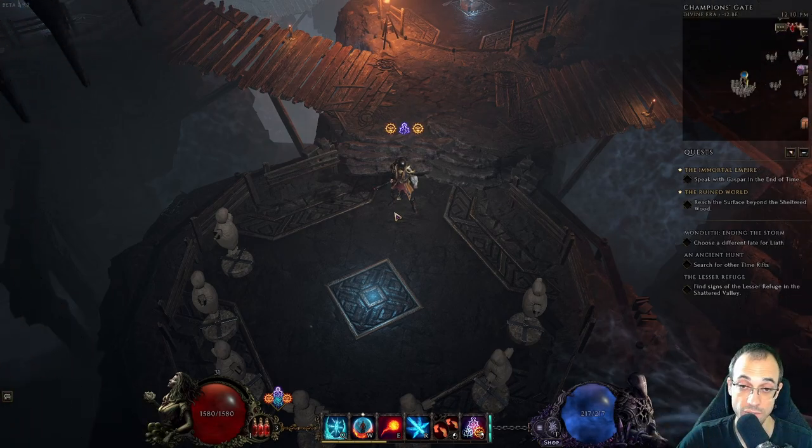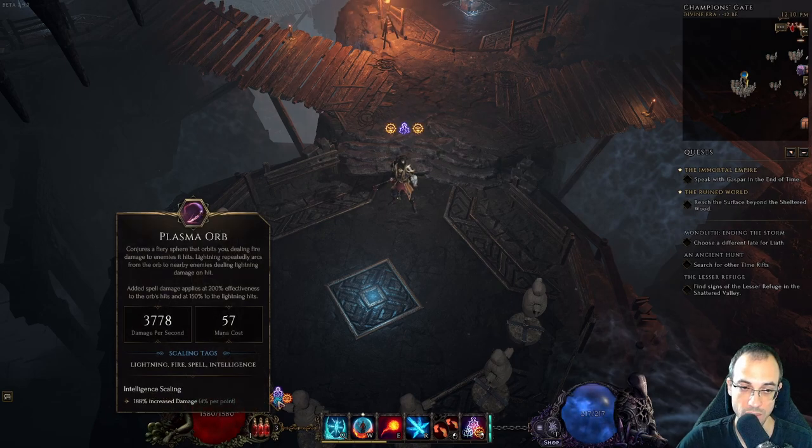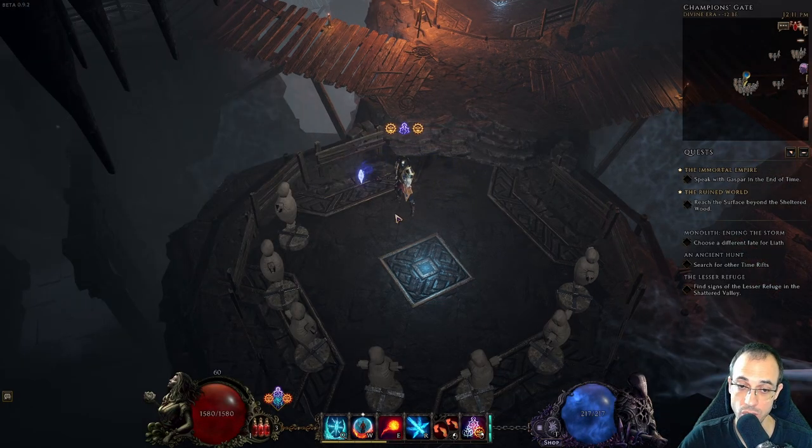The first spell I want to highlight is Fire-Lightning-Fire, and you can hover over down here to see what kind of spell that is — it is Plasma Orb, which creates a sphere that orbits you, very similar to Static Orb to be honest. It costs 57 mana and the added spell damage is 200% effectiveness to the orb's hits and 150% to the lightning hits.